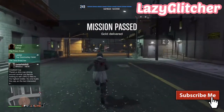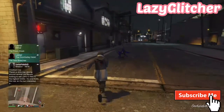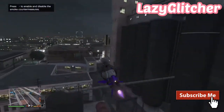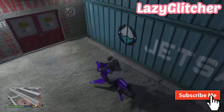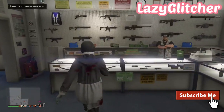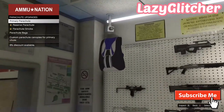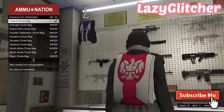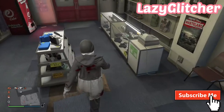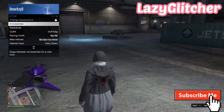Once you've done that, go to the nearest Ammu-Nation store and equip the Israel parachute. Head inside with the outfit that you want the duffel bag on, go into parachutes, and purchase the Israel parachute bag — I do think this is number 25 on the parachutes, and yes it is number 25. Once you have bought it, make your way outside and equip the Israel parachute bag to your character.